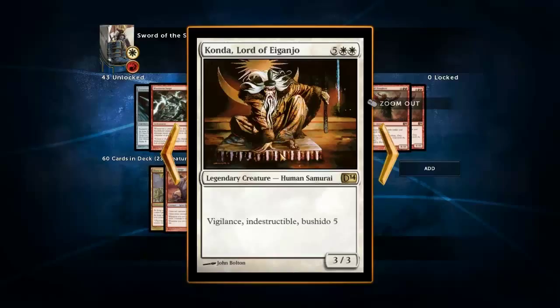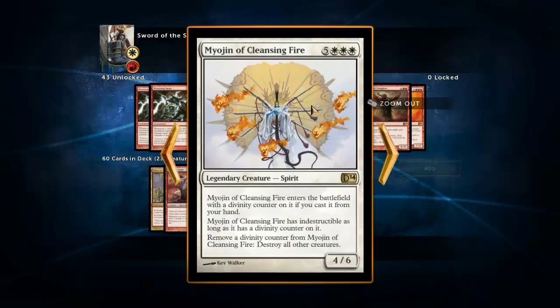Bushido 5 - he becomes an 8/8 when in combat with other creatures, but why would anybody block him? I don't get it. Myojin of Cleansing Fire is basically mass removal - very expensive, but you get a 4/6 out of the deal. It's decent if you actually get to eight mana.